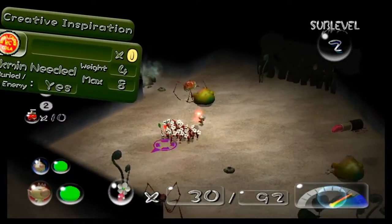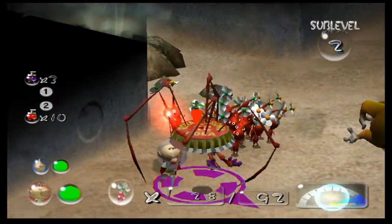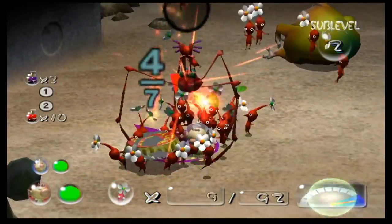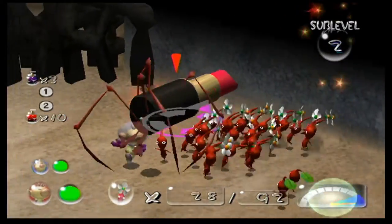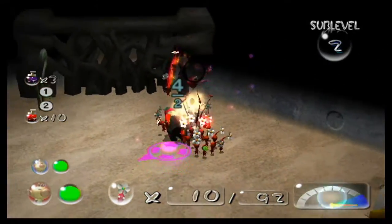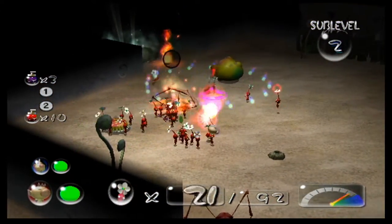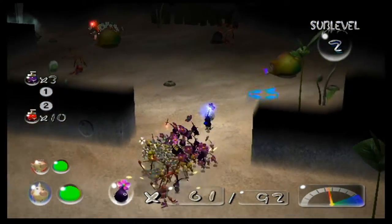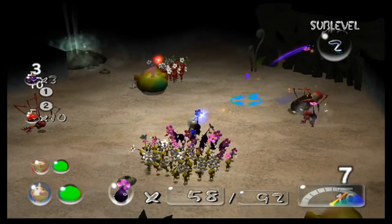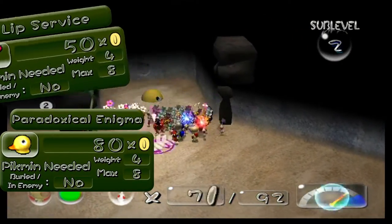One yellow Wallywog will drop the creative inspiration, but you will probably not be able to grab it before the dweevil does. In order to defeat a fiery dweevil, take your red Pikmin and stand underneath the beast. Throw the Pikmin from below and you can easily latch the Pikmin onto its body. If it's carrying a treasure, the treasure and Pikmin will be knocked off before the dweevil takes damage, and you will have to throw your Pikmin back onto it. When it uses its attack, run out from underneath it and call any Pikmin that may catch on fire. After defeating these troublesome treasure takers, the geysers, and yellow Wallywogs, you can retrieve all the treasures: the creative inspiration, the lip service, and the paradoxical enigma, which is partially buried somewhere in the ground.